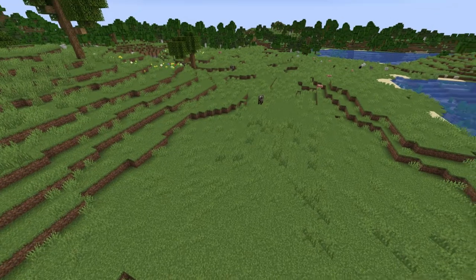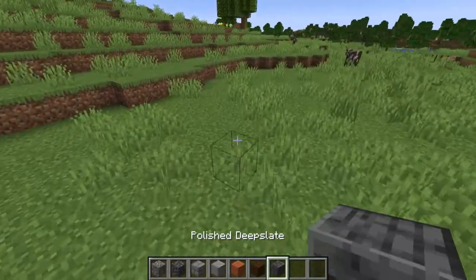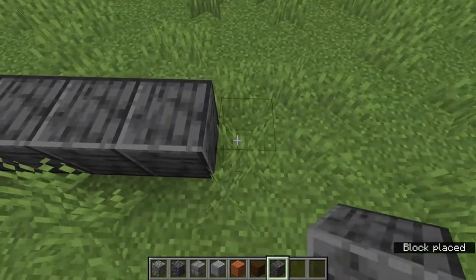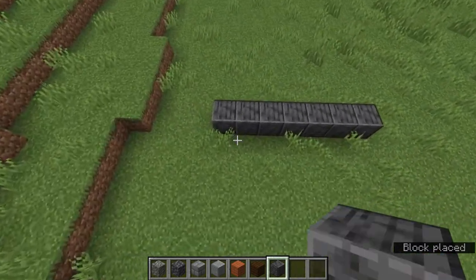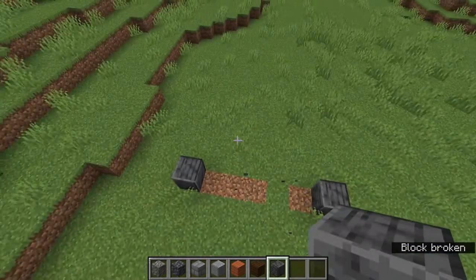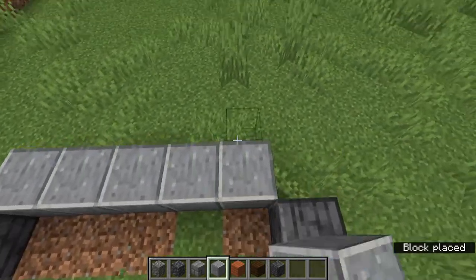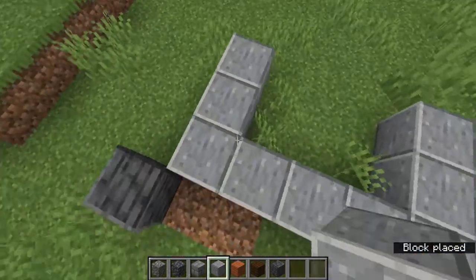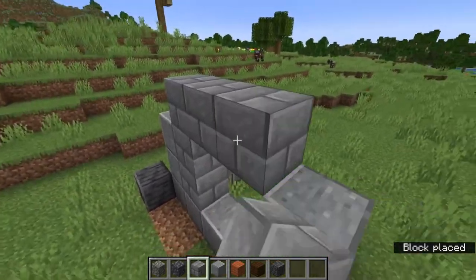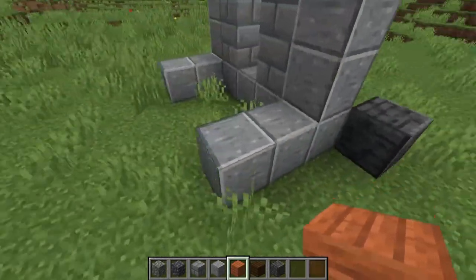With this area selected for the build, we are going to start by creating a simple frame for it. I'm going to be using polished deep slate and it should be seven blocks because it's going to be an outer frame, so remove the inner part. Then what you want to do is start creating an area for an inner wall, which with some modifications can be turned into just a normal wall — kind of like this. And the floor can be acacia.